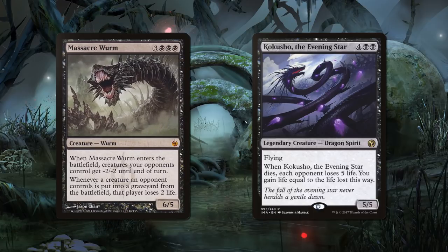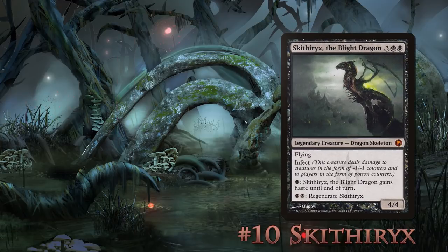Now let's get to the good stuff. Number 10: Skithiryx the Blight Dragon. Skittles, as he's so affectionately called by many, is a very straightforward strategy — you play Infect. I'm pretty sure that Craig Blanchett is the creator of all 467 decks on EDHRec, but there is a reason for it. Infect may not be the mechanic that people like to play against, but in Commander, where it's still just 10 Infect to lose the game, it's a powerful archetype that can be very appealing to some players.